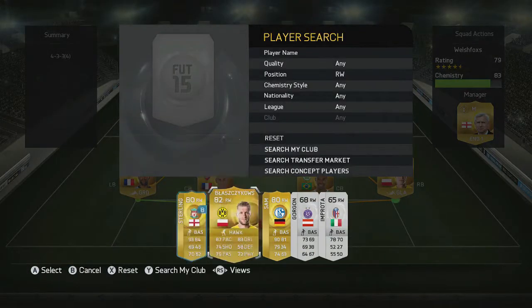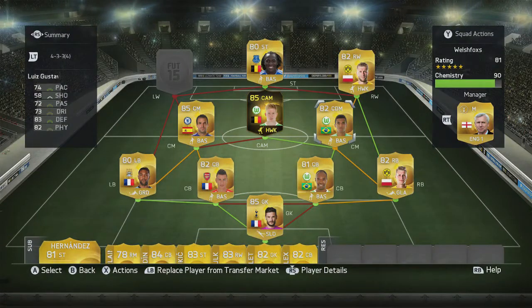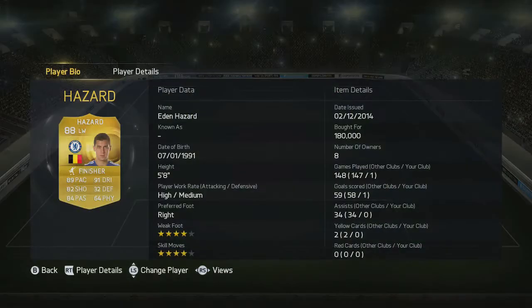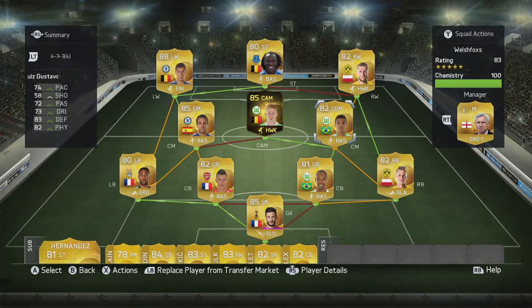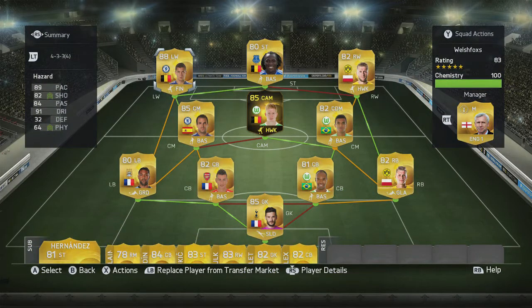Right wing is not Raheem Sterling — it is Blasczykowski, with medium-medium work rates, 87 pace, 74 shooting, 79 passing, 83 dribbling and 72 physical. Four-star weak foot and three-star skills. He links up perfectly with Piszczek, gets an orange link with Gustavo, and doesn't get a single link with Lukaku but that's fine. The final player is Eden Hazard — the player I've wanted to try out. Hazard was going for 121k but I accidentally bought him for 180k because I just wanted one so badly, so I've basically lost around 59k. This squad overall will cost you around 300k in total, or about 250k if you take out Hazard.